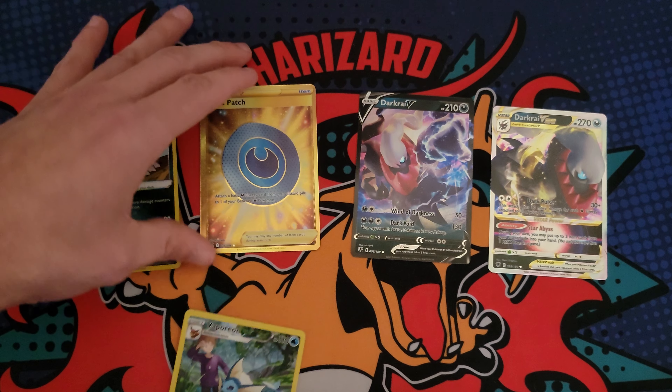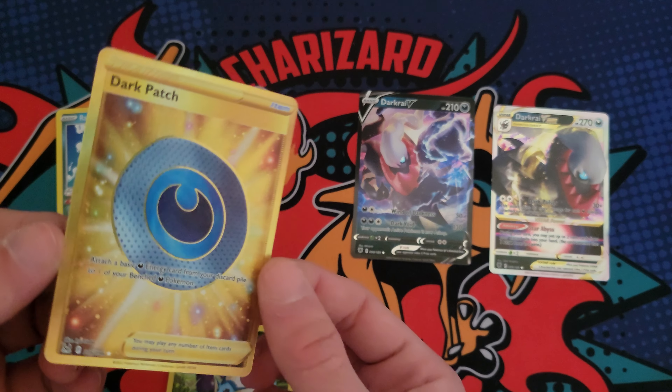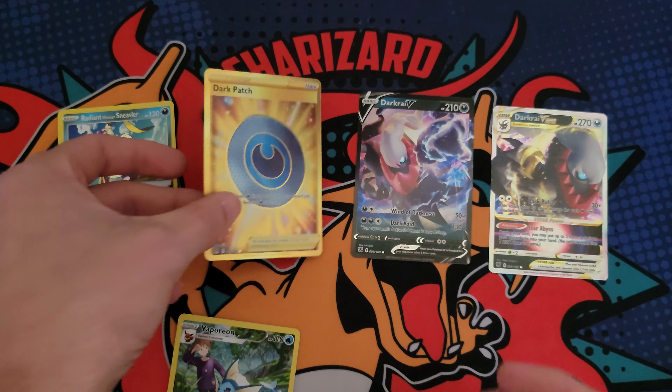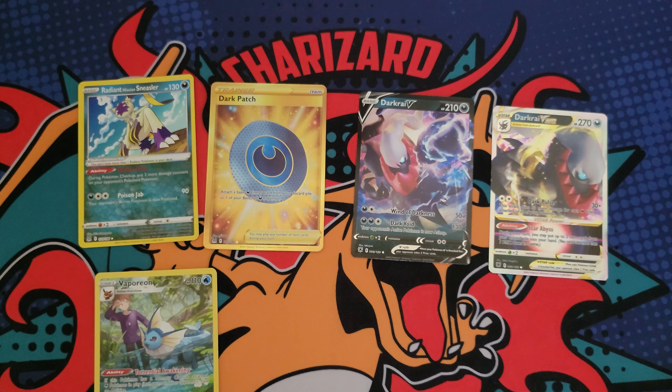There is the code. We didn't get too many crazy pulls today, but a Radiant Sneasler, a Dark Patch — that's sick, first time pulling that, so I'm super excited about that. Hope you enjoyed the video, let me know if you picked up this box, and I'll see you guys in the next video. Have a great day, peace!